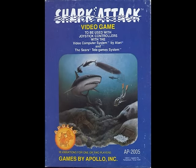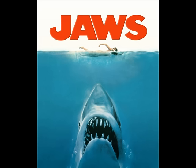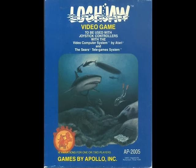Shark Attack was released by Games of Apollo for the Atari 2600 in 1982, originally under the title Lockjaw. MCA threatened to sue Apollo over copyright infringement of Jaws, and since they didn't have a lot of money, Apollo relented and re-released the game as Shark Attack — which is the much more common copy you'll find. In fact, Lockjaw attained a 9 out of 10 rating for rarity on AtariAge.com, which translates to extremely rare.